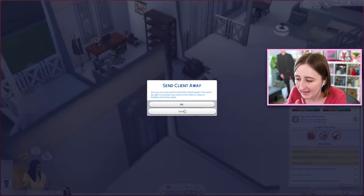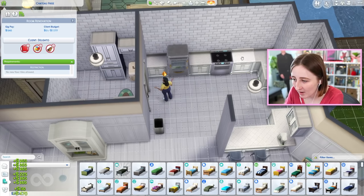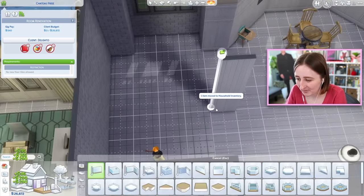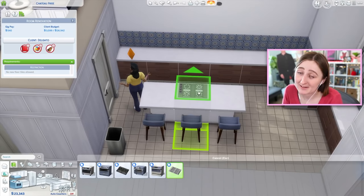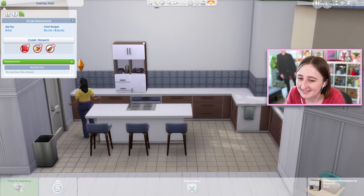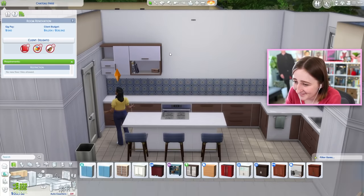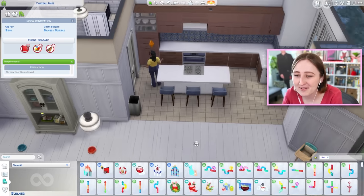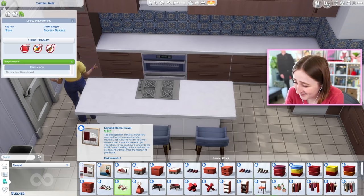Now I'm going to send the clients away — goodbye — now I can build. We have a really decent budget of about 6,000 simoleons, and when you delete the things they already have, it adds to your budget. They had a really expensive fridge, so we have a lot to work with. You can't extend the house or anything, you can just redecorate the inside at least at this point. We have a lot of money so I'm going to give them some fancy appliances. Dislikes red and dislikes violin is extremely unhelpful — it's their fault for not giving me more to go off of. I did not pick a color scheme that matches their house at all.